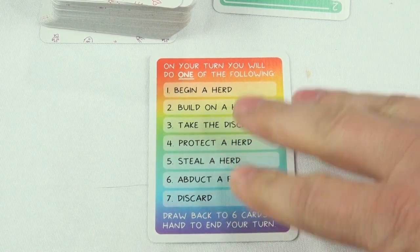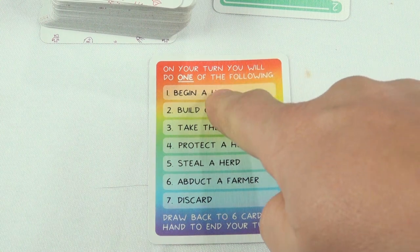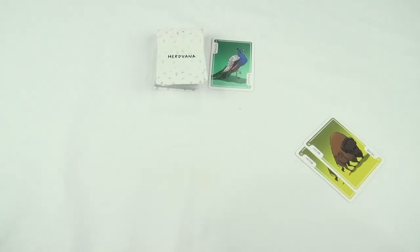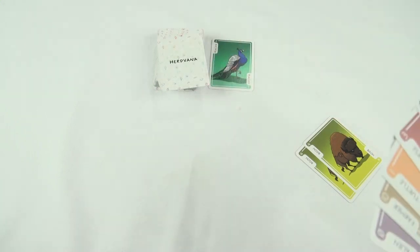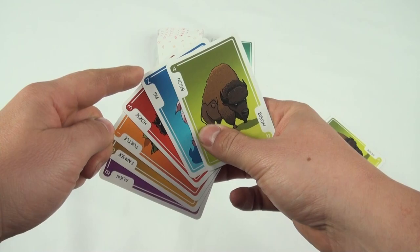On a player's turn, they can perform one of six actions. All of the actions are listed on this card, and we'll be going through them as they come up. Once a player has taken their action, they draw until they have six cards in their hand again, and it's the next player's turn.